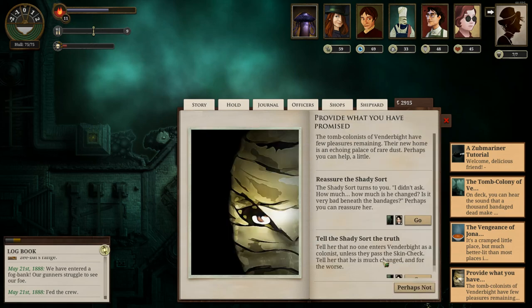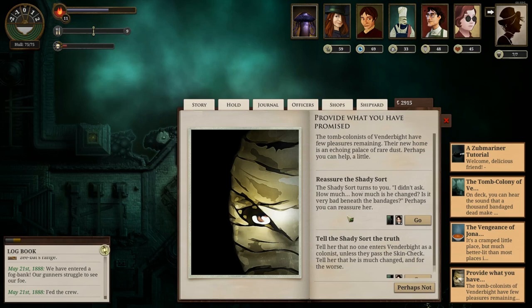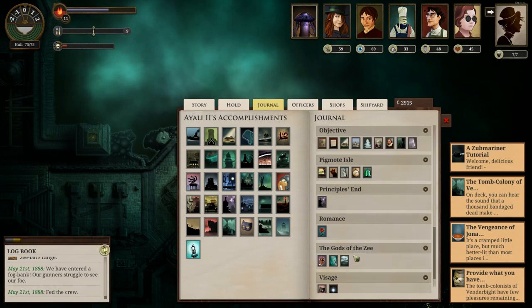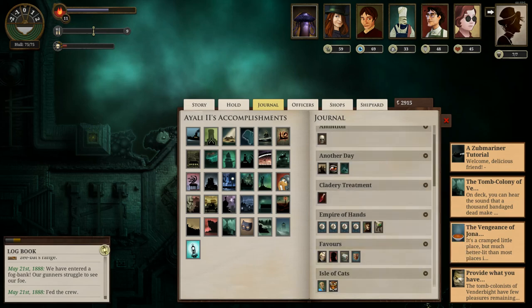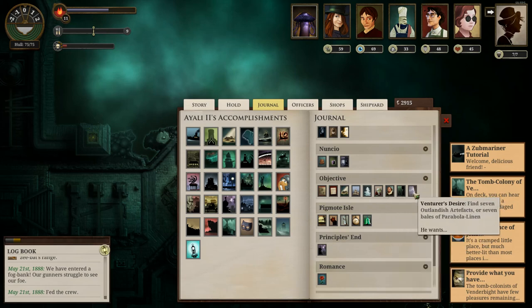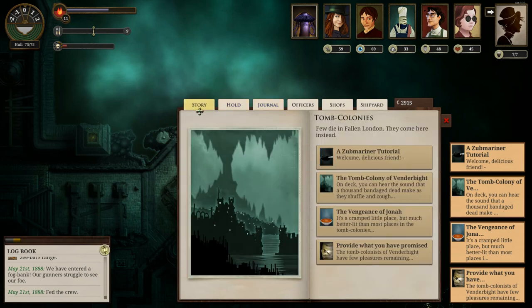The tomb colonists of Vendorbyte have few pledges remaining — provide what you have promised. What did I promise? Oh wait — Shady Sword. We still have her on board, but I honestly completely forgot what she wanted us to do. Get her to Vendorbyte, I guess. Learning about Isle Favors. Objectives: bring a shady sword to Vendorbyte from Mangrove College. It's not the icon I was looking for, but apparently that's one of the reasons I'm here.